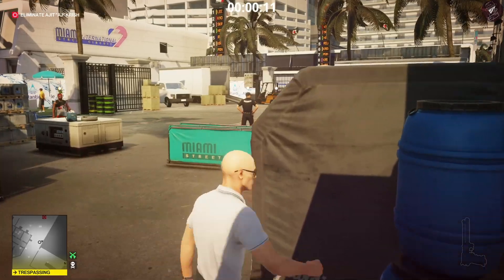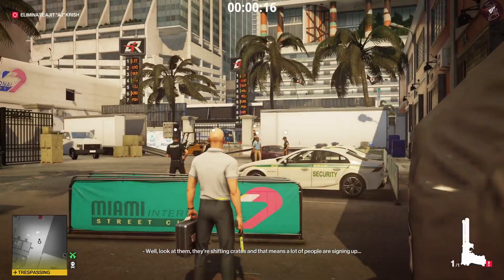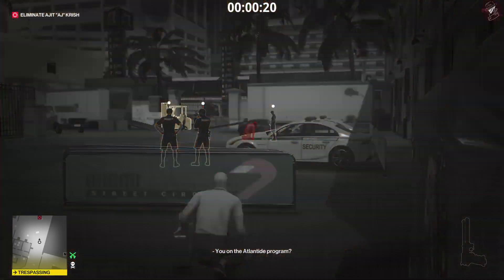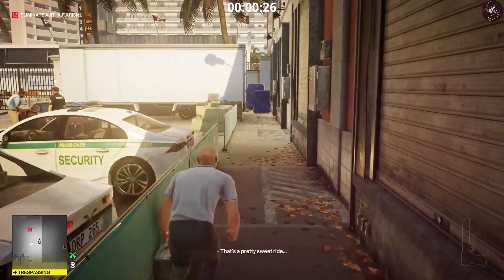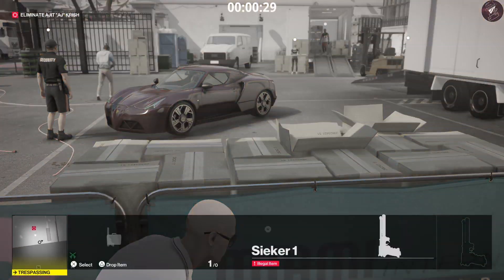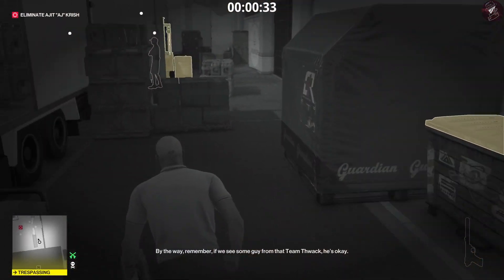If you haven't got this tranquilizer, once we've gone through to this area we can shoot him. If you haven't got the tranquilizer, just poison him with the water bottle when you disguise yourself as one of the servers — we just need to get him over to the other side. Then pull your Krugermeyer or pistol out of your briefcase.